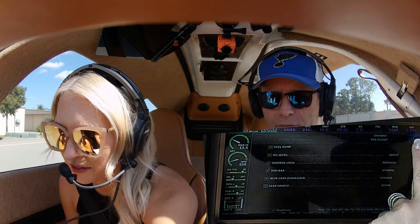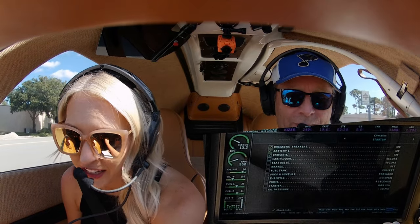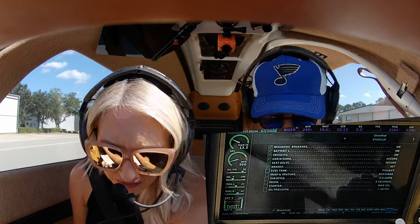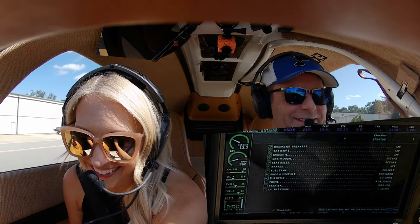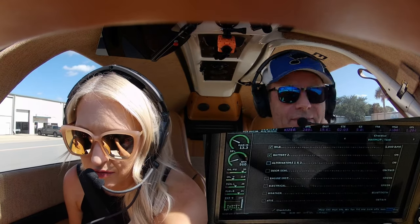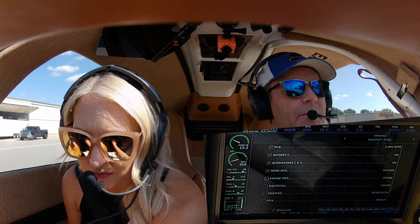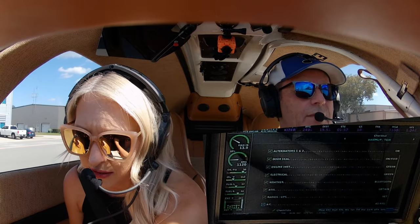And we should hit our checklist. Breakers, breakers. Got it. Battery, cross-tie, cabin door. Seatbelts, brakes. Brakes, good. Fuel tank fullest. Yep. Prop and mixture — you fixed the spelling on that. Throttle. Prime, starter, oil pressure. Idle, battery 2, alternators, door seal. Engine instruments green, electrical green. You got weather? Yep, we got weather earlier. Radio, we checked. AC as required.